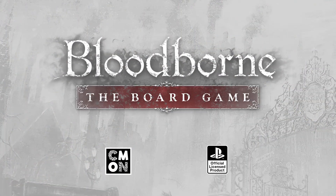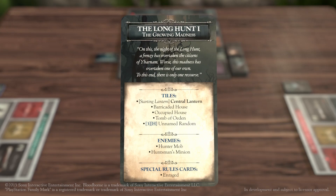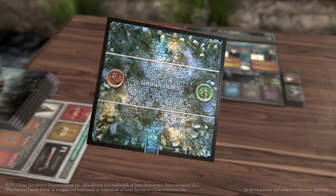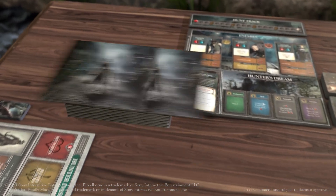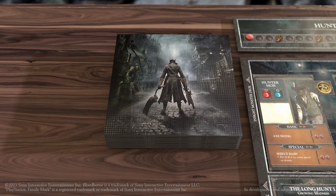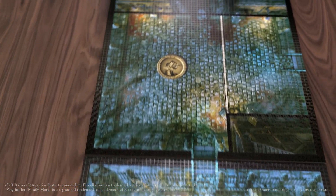One of the most rewarding experiences a player of Bloodborne gets is the exploration of the city of Yharnam. To replicate that, we've used a variable tile system. At the start of each chapter, the chapter will instruct you to take a number of named tiles representing the iconic locations around Yharnam, such as the Grand Cathedral or the Tome of Odin, and then add a certain number of random tiles to create a tile deck. These random tiles represent the various alleyways and connecting areas linking the city together.